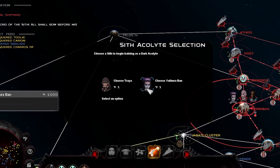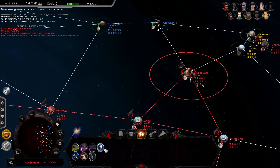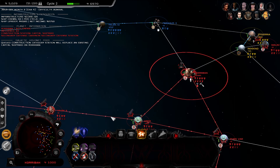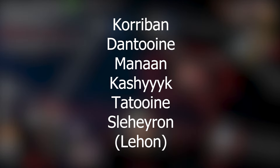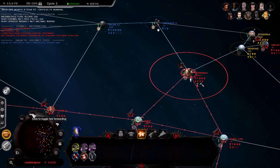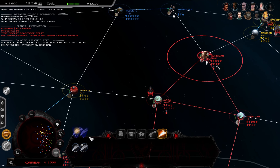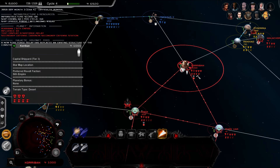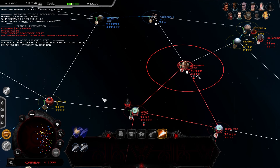But most importantly for the Sith is of course the Starforge. Sith space is not the most industrially developed, so the secret behind the Sith's success is the massive Starforge. Several planets on the galactic map are home to ancient Rakatan star maps, which hold the key to the Starforge's location. A relay can be built by the Sith at these planets, allowing the planet to act as a level 4 shipyard and eventually giving access to a few unique ship variants. But if the Republic or Mandalorians are able to track down enough of these maps, they're able to launch an assault on the massive station, shutting it down for good if successful.